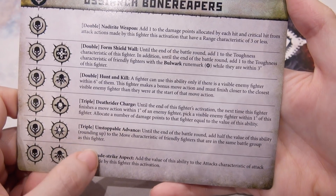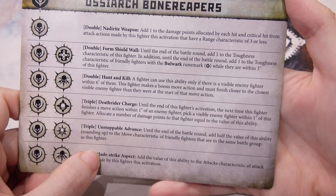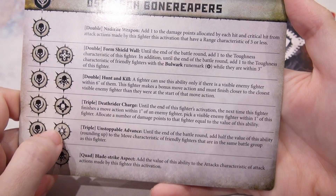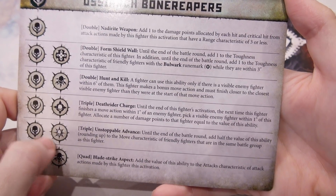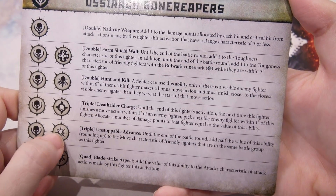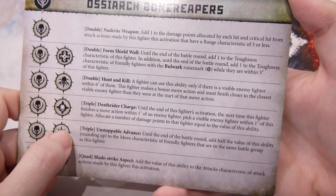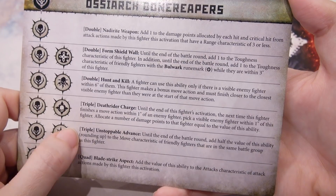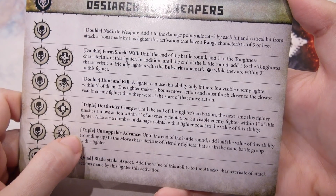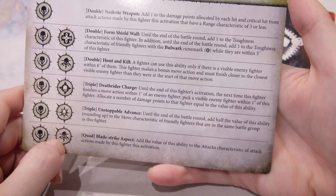I wonder if this stacks — until the end of the battle round, add half the value of this ability, rounding up, to the move characteristic of friendly fighters in the same battle group. Wait, this is a leader ability, so it wouldn't stack. You only ever have one leader, so this only happens once — unless you used the triple, held back, then activated and used it again to take two triples. But you could do it.